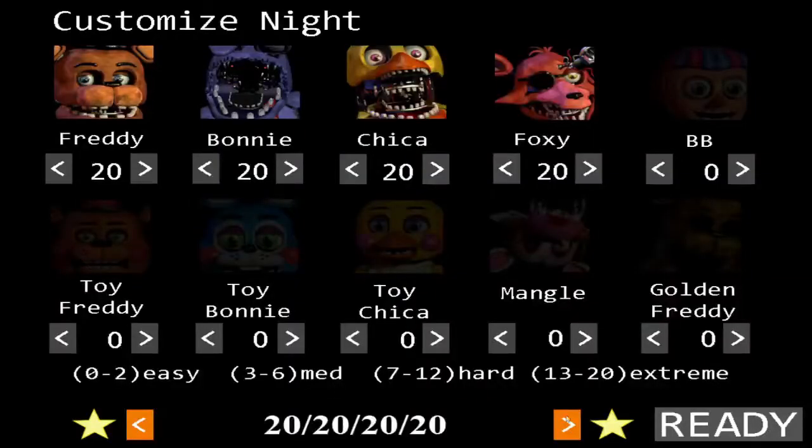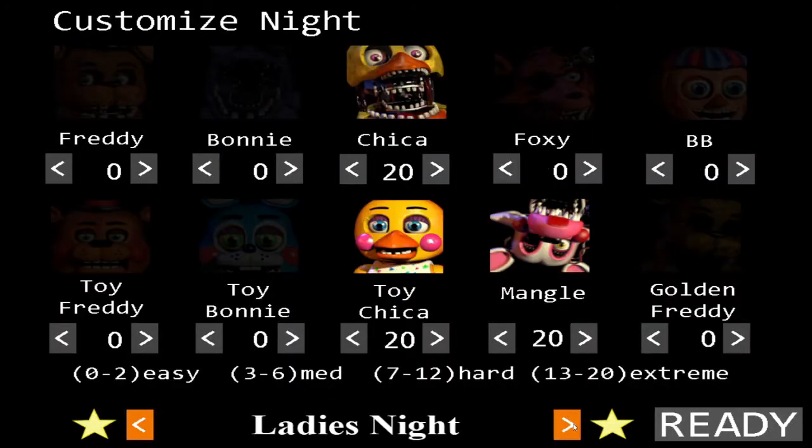So let's go ahead and take a look at what we're up against here. Here's the preset: Chica is set to 20, Toy Chica is set to 20, and Mangle is also set to 20. Everyone else is set to 0. The Puppet, of course, is active though — we can't control the Puppet's AI here.